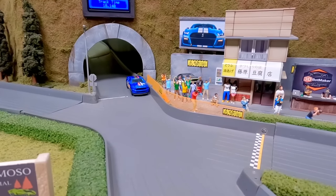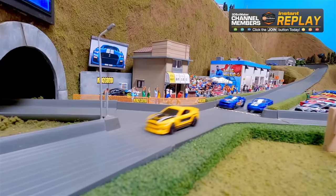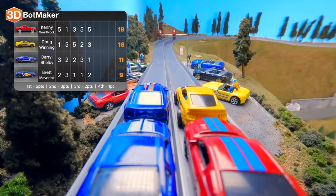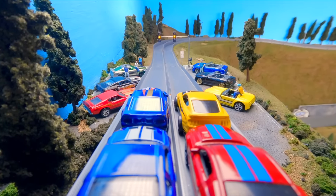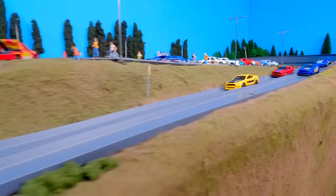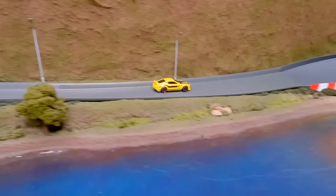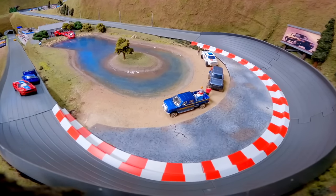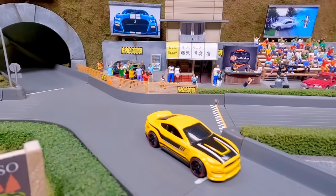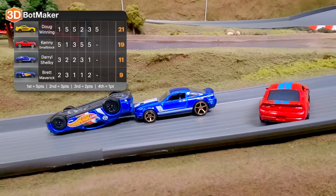Don't worry — the crashes are coming. Third place goes to Brett Maverick, Daryl Shelby takes fourth. You could drive Sally in King of the Mountain when you lose this bet and risk pulling a McCloud and losing Sally again. Race in peace. Race six of eight — six races in a row without crashes, this must be a mustang record. Brett Maverick gets into the side of Kenny Small Block — they're still in it. Doug Winning pulling away — and down goes Brett Maverick! They just couldn't help it. So close to the end — you can take a mustang out of a crash, but you cannot take the crash out of a mustang.